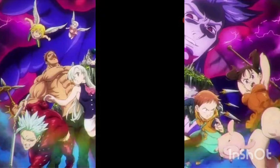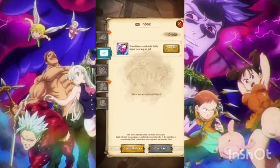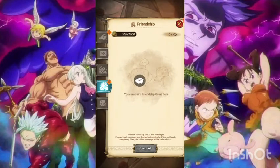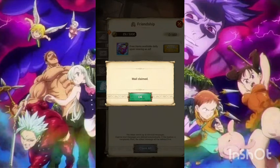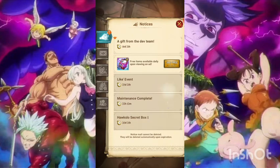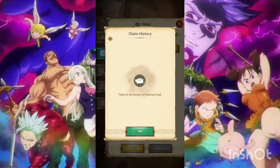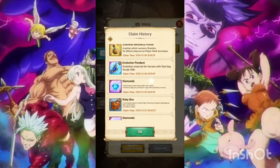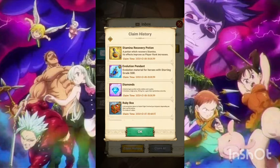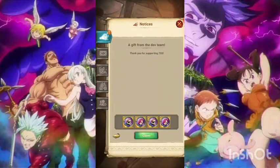As you guys know, we get Bellion for the logins — log in for seven days and you automatically get the unit. There's also a gift from the dev team where you get diamonds, an evolution pendant, and stamina recovery potions, so go check those out and try to get them.